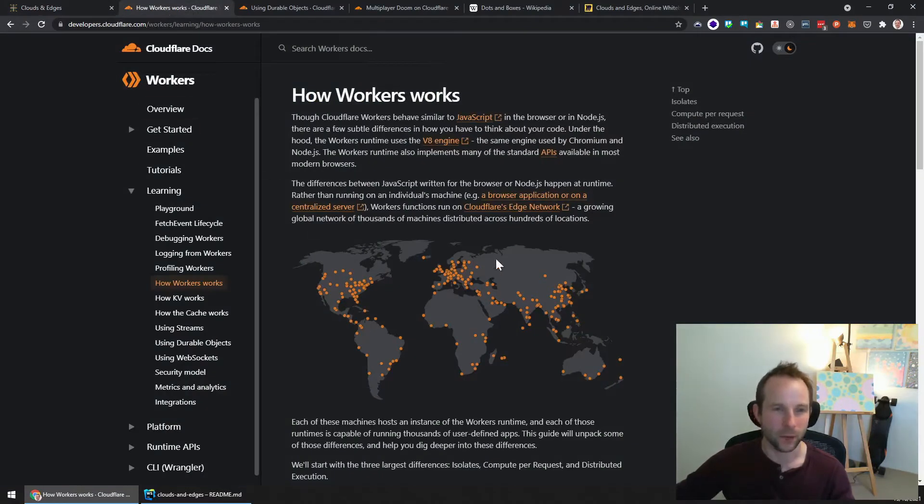If you're not familiar with Cloudflare Workers, they are kind of similar to AWS Lambda or Google Functions, except that rather than running in a single data center, they are spread out all over the world at the edge so that they run very close to where your users are going to be calling them from, which makes them really quick.